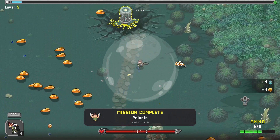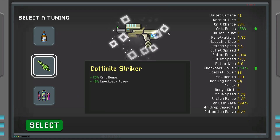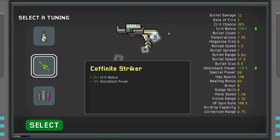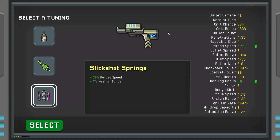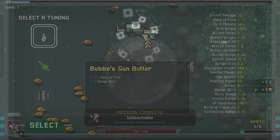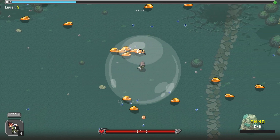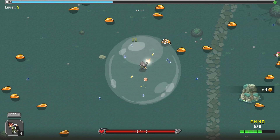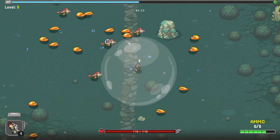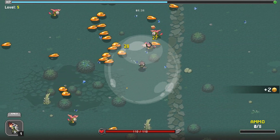I'm now understanding the benefit of these bubbles — they're creating a nice little bounce zone for us. Next choice: Gun Butter — increases rate of fire and improves our dodge skill. There's also extra crit bonus and knockback power, or extra reload speed and healing bonus. I think rate of fire is what we want because we have this bubble, and I think it could do great things when things get hectic. Something that splits would be great.